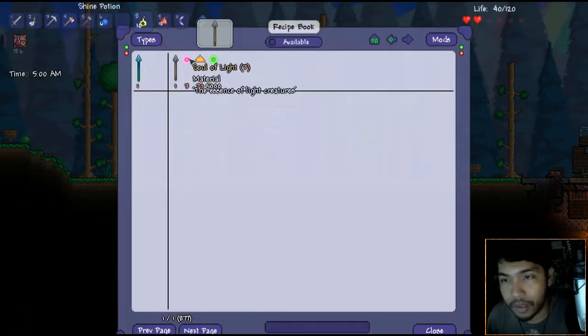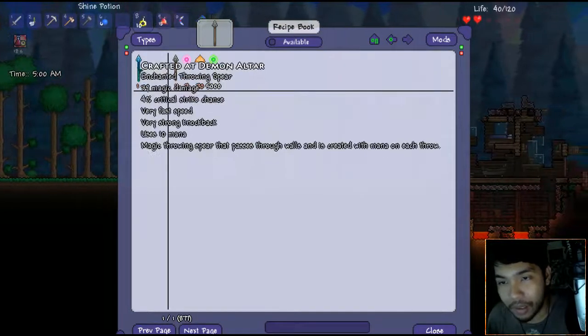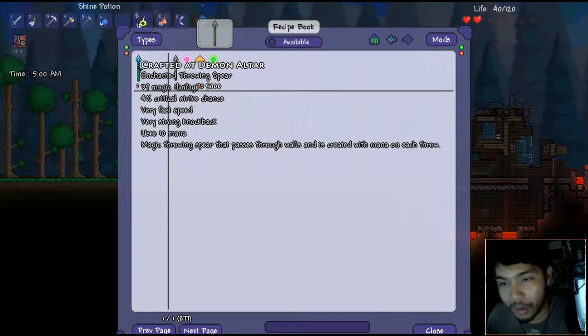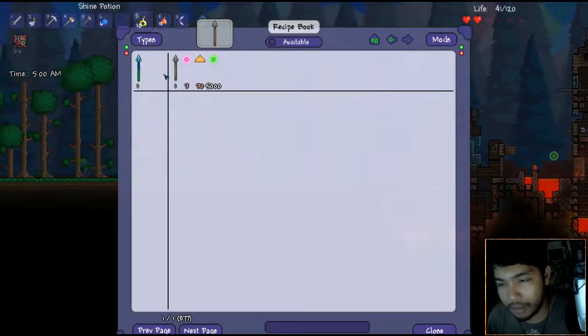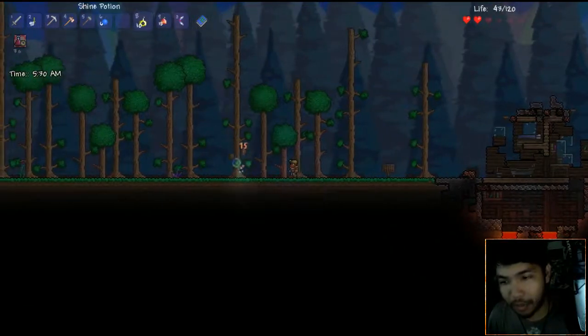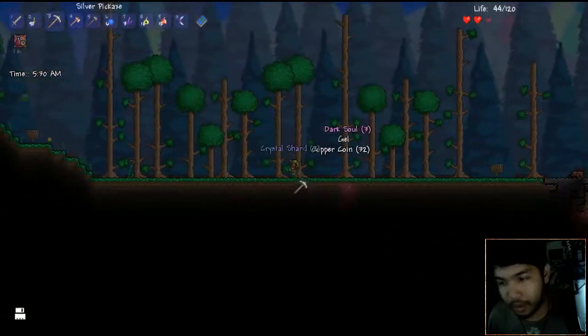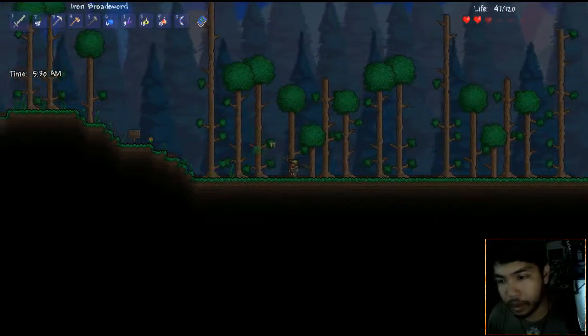Let's see what we can do with this consumable - we can combine it with a Soul of Light, Emperor Dust, and 5,000 Dark Souls to make the Enchanted Throwing Spear. Okay, that's freaking cool! That is pretty freaking awesome. And my game did not stop! Alright, I'm gonna grab these shards.